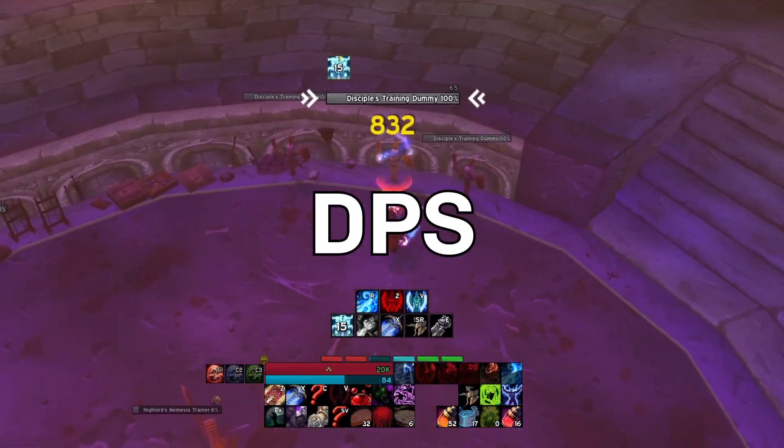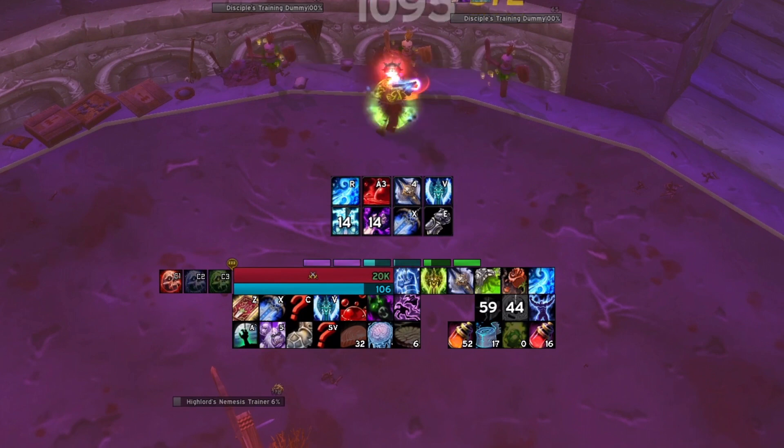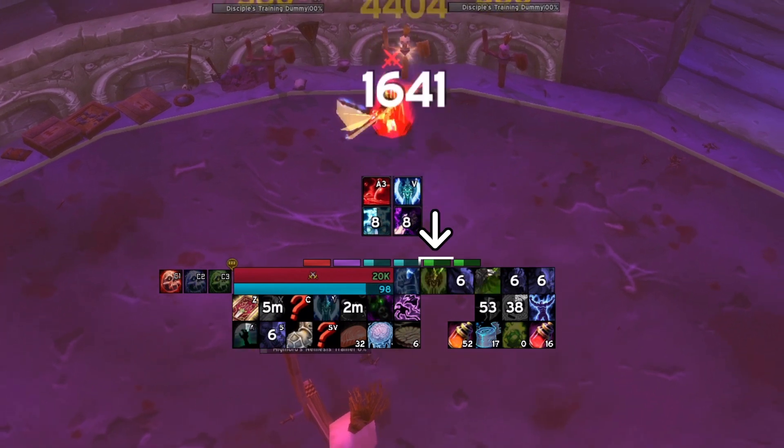Here's the quickest frost decay guide for DPS. You have runes, which is essentially just a shared charge system for your abilities. Icy Touch, for example, uses one frost rune, while Howling Blast uses one frost and one unholy rune.